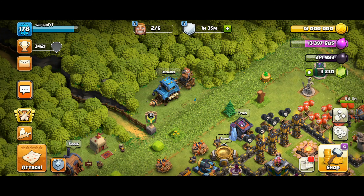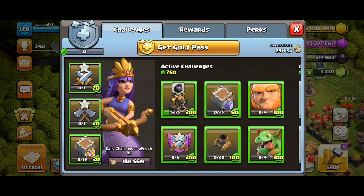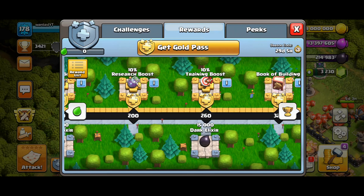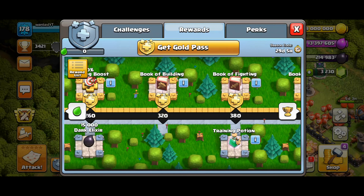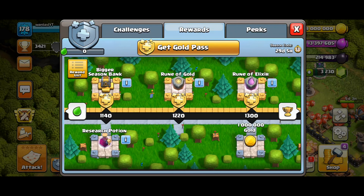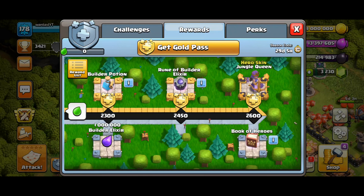Let's go back into the reason why you need to buy the Gold Pass. Four books: you got the Book of Building, you got the Book of Fighting, the Book of Spells, and the Book of Heroes.